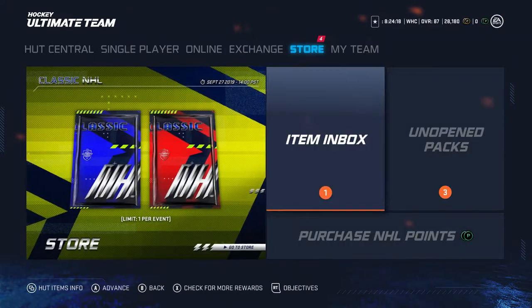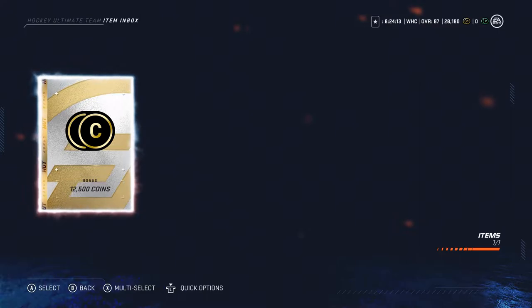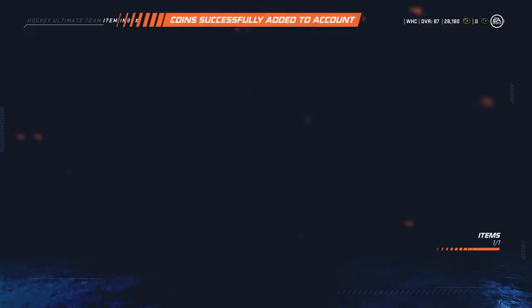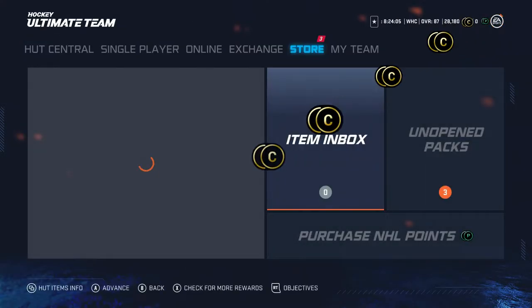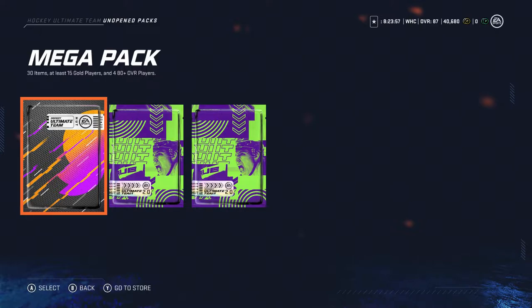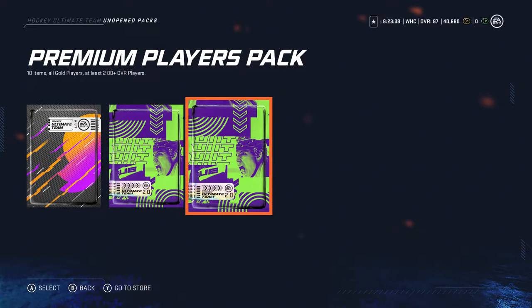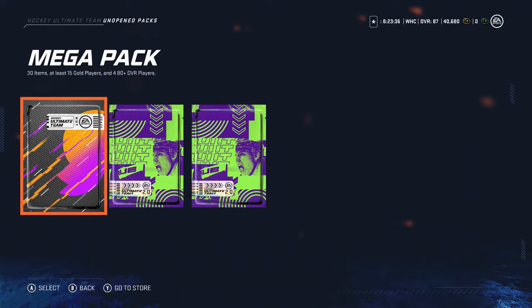If we go into the store we can check out my rewards here. First we've got the twelve and a half thousand coins as a bonus so I'll just go and redeem that immediately. It'll be helpful to improve the team — that takes me up to 40,000 coins. Now it gets into the interesting stuff, the packs. We have a mega pack which would be 30 items with 15 of them being gold players and four of those gold players being 80 plus overall. And then we have two premium player packs which are ten items, all of them are gold players, and at least two of them will be 80 plus. So to start off we'll do the premium player packs and we'll end off with the mega pack.